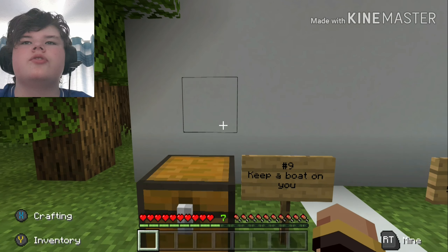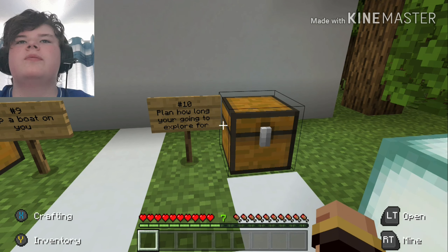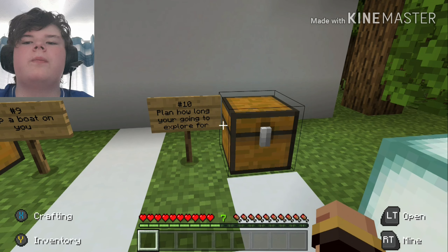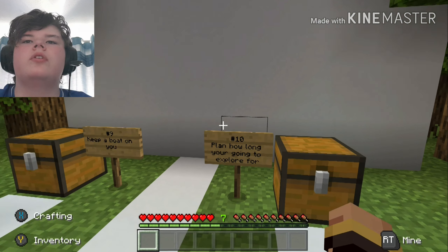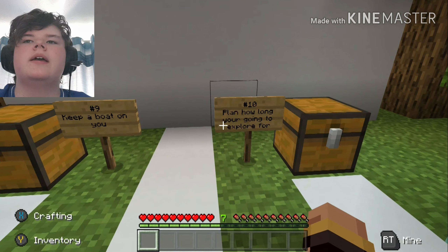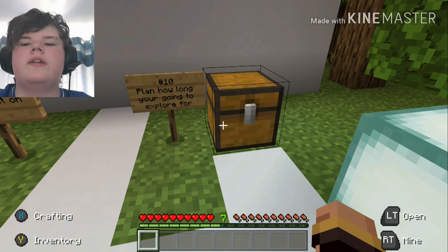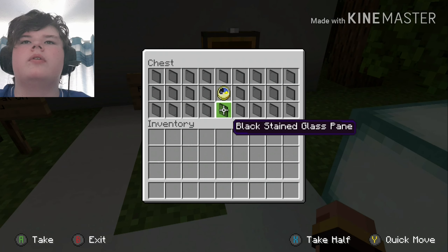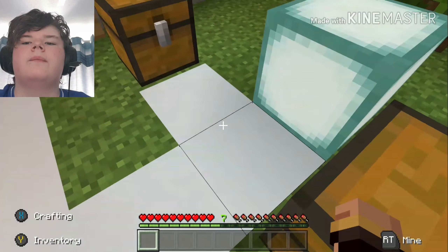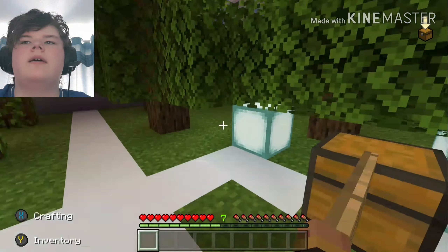The final tip, number ten: plan how long you're going to explore. A lot of people don't plan — they just head out with whatever they have. But if you plan your exploration time, say 10 minutes, you'd bring 10 minutes' worth of food instead of just two minutes' worth. For example, you'd bring 20 steak instead of just five. I put a clock in my inventory to represent time. That's tip number 10.